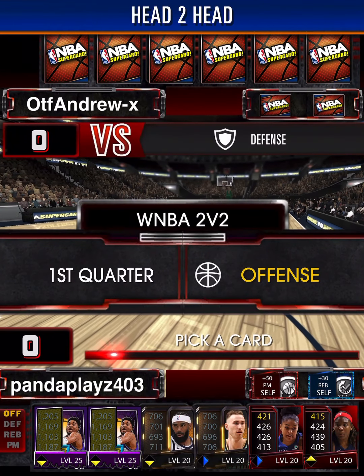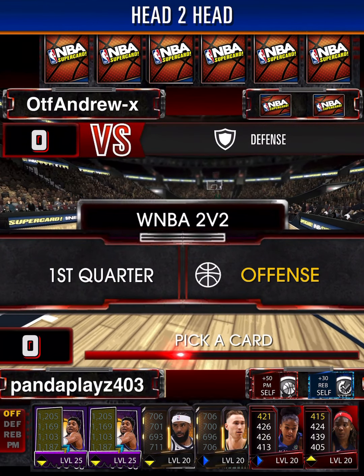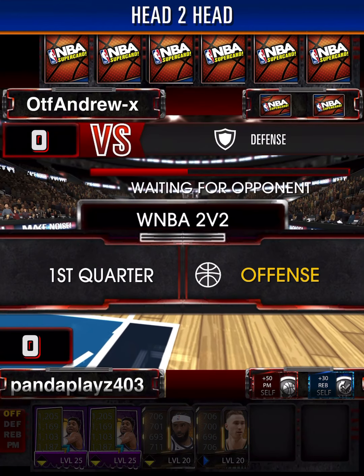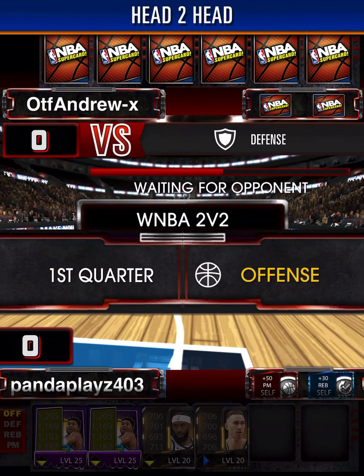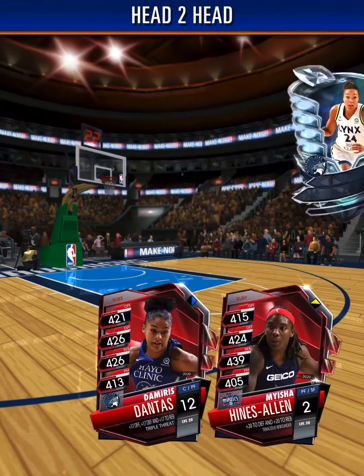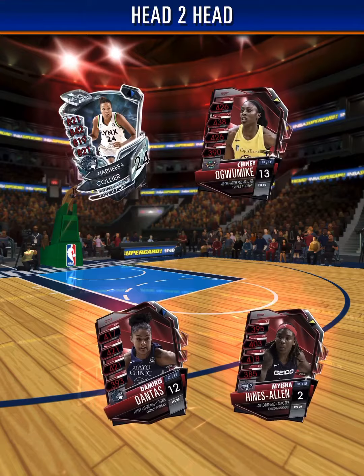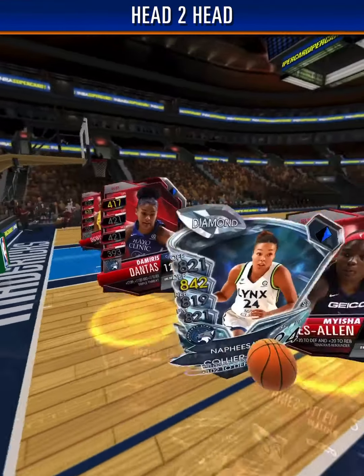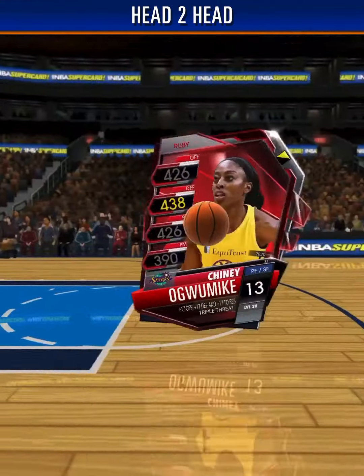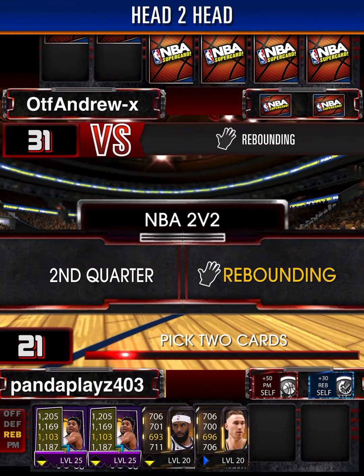Let's see what he's got. WNBA 2v2 offense. We're not going to use any special card. We're probably going to lose this first one because our WNBA cards are not very good. Waiting for an opponent for a while here. They have a diamond — we definitely lost. That's fine. We can easily come back because we're done with WNBA.